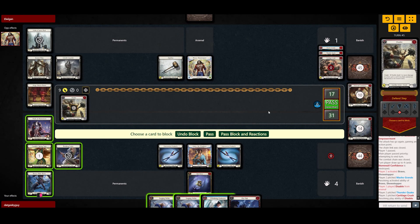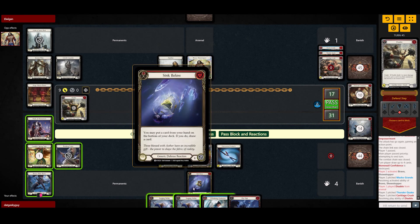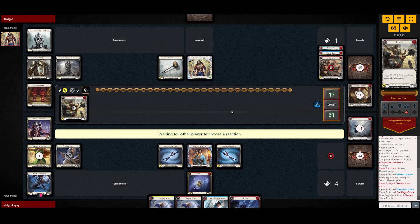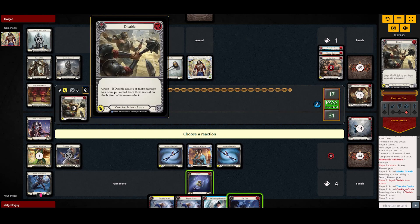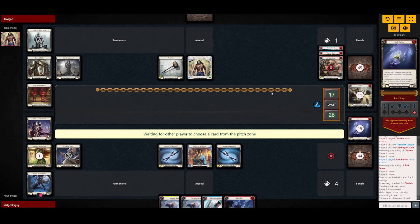He's going for a Disable, which can be easily blocked with one of the Surging Strikes and also a Sink Below. Disable reads: if it deals four or more damage we're gonna put a card from the arsenal into the bottom of the deck, but that doesn't really concern me because I was expecting some kind of Spinal Crush. I guess Disable is fine — we're gonna go for a Sink Below and keep the other defense reaction for future turns.